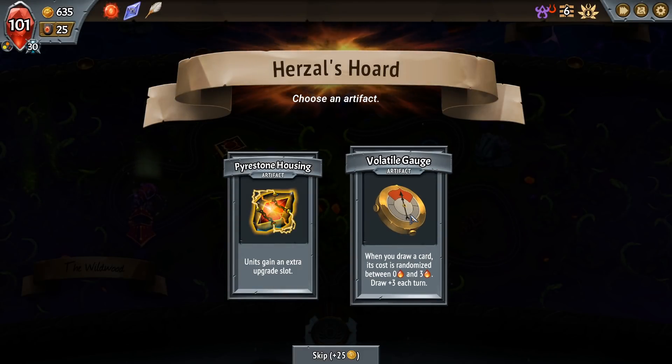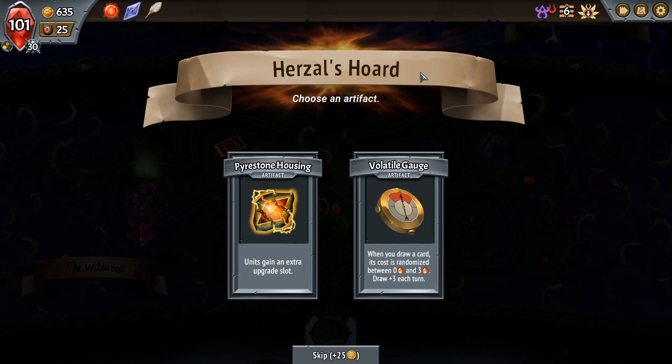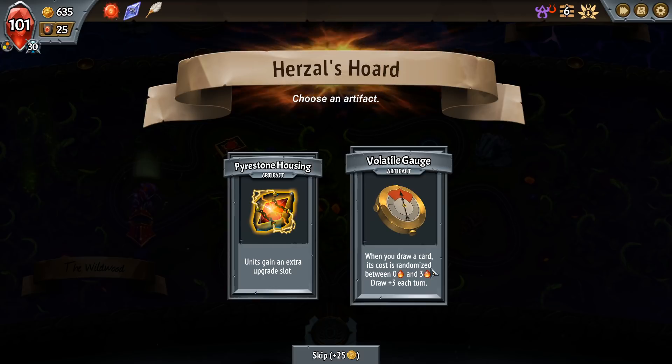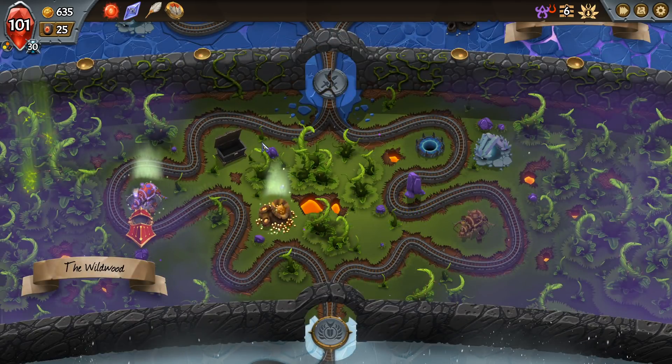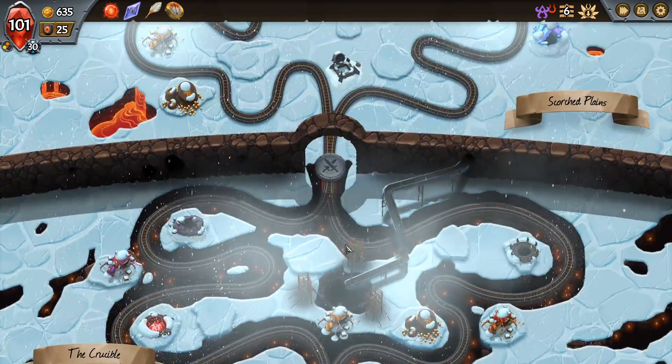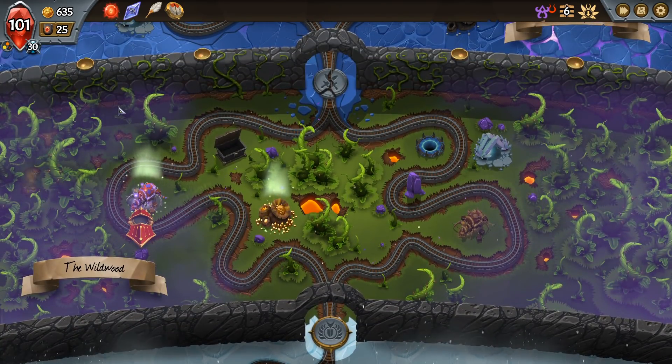As a result, I'm going to take the Volatile Gauge, because assuming that this triggers first and then we get the discount — if it doesn't, we're screwed. But it's when you draw a card, and this is a persistent effect, so I'm pretty sure that's going to be the case. This drawing deeply should be very valuable with our discounts. We'll probably upgrade our champion to get minus two spell costs, because I think it's going to be worthwhile.